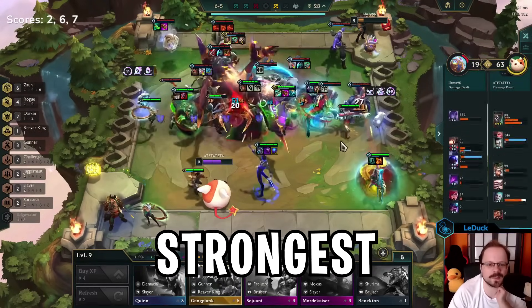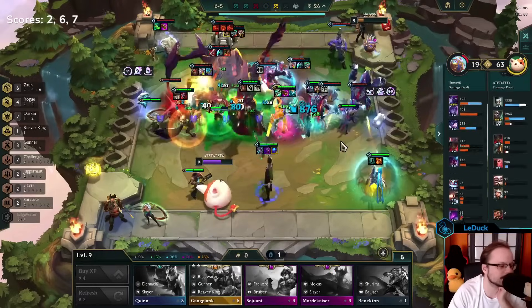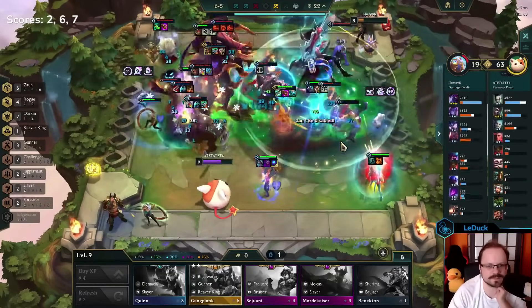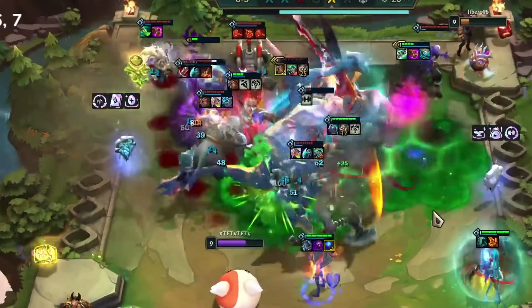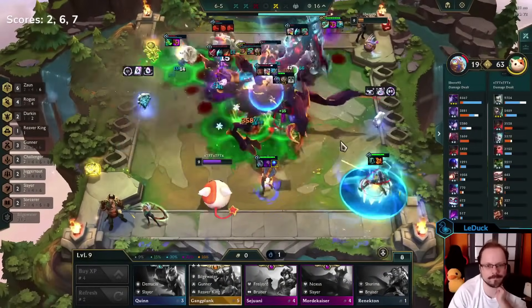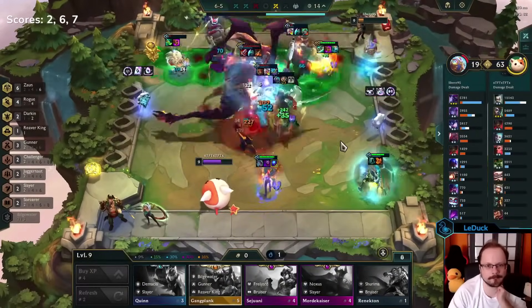Here's a question for you. What is the strongest Ixtal element? You're probably thinking of wood because of Qiyana, and I guess there is the occasional game where you get Cho'Gath above 10,000 HP. But this answer is wrong. The strongest Ixtal element is ice, and it's not even close.